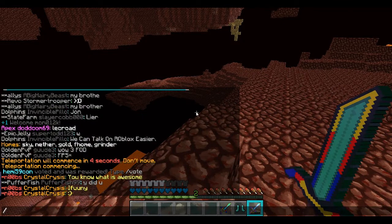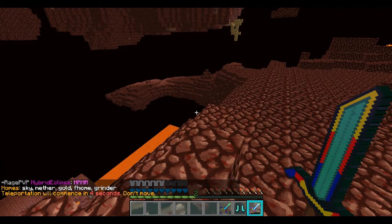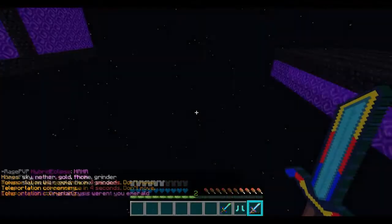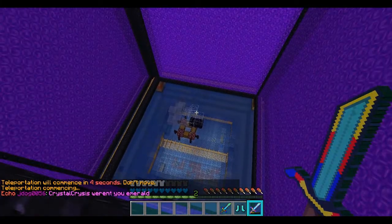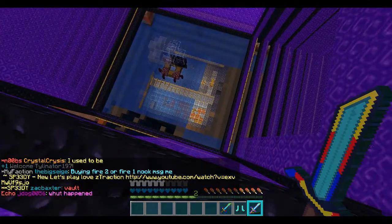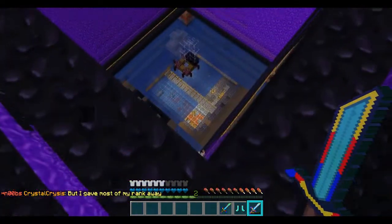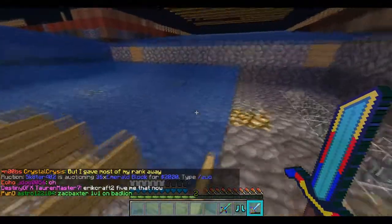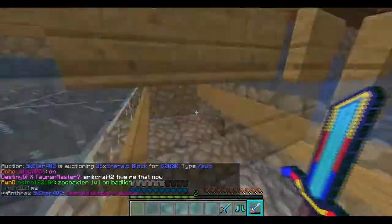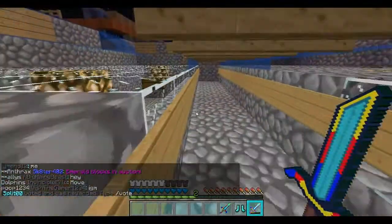Over there you can just barely see it — there's a nether fortress. This is our gold grinder above our F home. It's actually pretty efficient right now, though we've got it off because people want to TP here. You go down through a trapdoor, wait for them all to spawn — usually we get around 300 — and then start killing them. We've got it blocked off right now so you can't actually kill any currently.